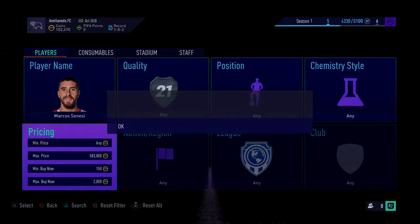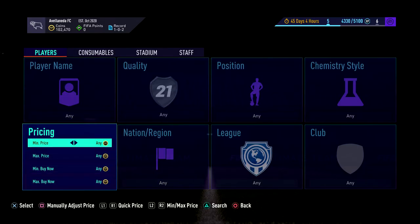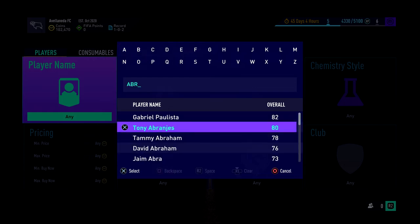Keep going on players like this — you want to find other players used in advanced SBCs. Go to Futbin, go on advanced SBCs and have a look through. There are plenty of players you can use. Another good one is David Abraham.